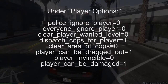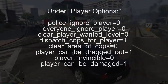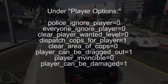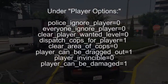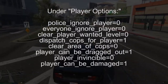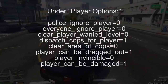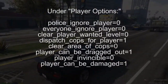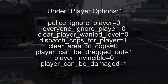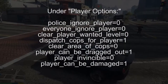Clear player wanted level — you want that to be zero so that you get a wanted level. Dispatch cops for player — you need that to be one so that you actually get cops to come after you. Clear the area of cops — you want that to be zero. Otherwise, if you dispatch the cops but you tell it to clear the area of cops, the cops would be dispatched but then they'll disappear before they get to you, so that defeats the purpose. The player can be dragged out of the car — that is how you can get busted, so you definitely want the player to be able to be dragged out of the car.